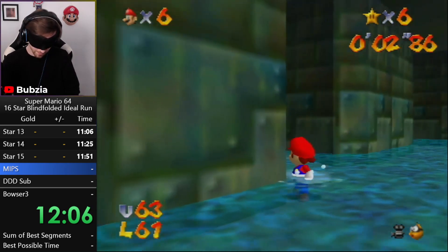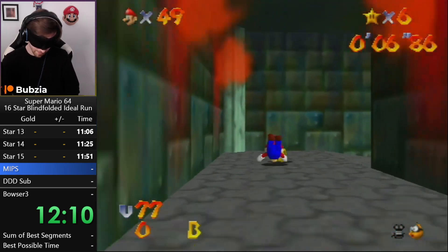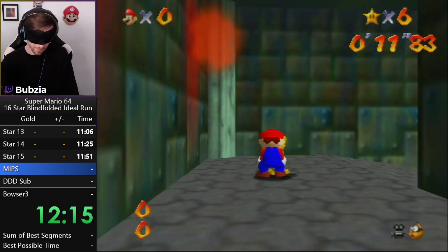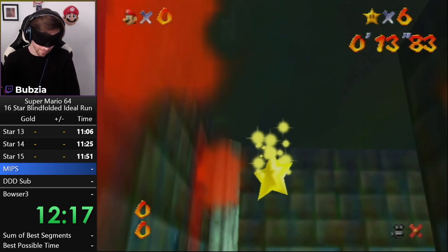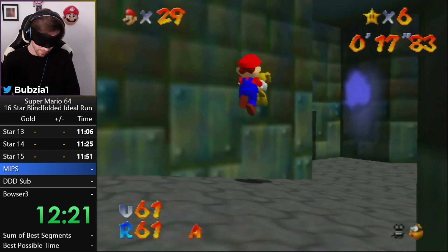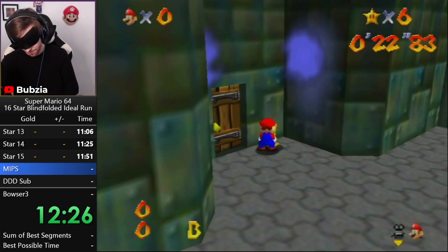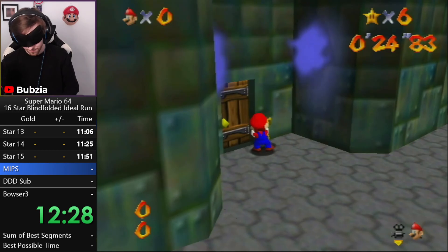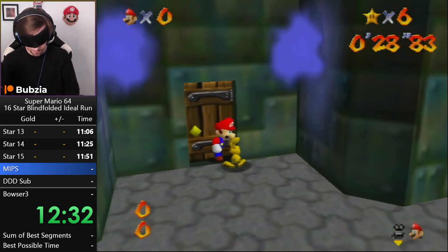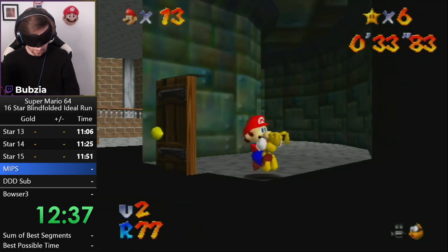We are done with the stars and can now basically finish the game. Here is the new MIPS catch from HMC — I found this setup really fast. You hug the walls and then do a setup based on Mario's footsteps, and then you can catch MIPS pretty consistently. The MIPS clip on the first star is still the very same as five years ago — the same four steps up into downright.